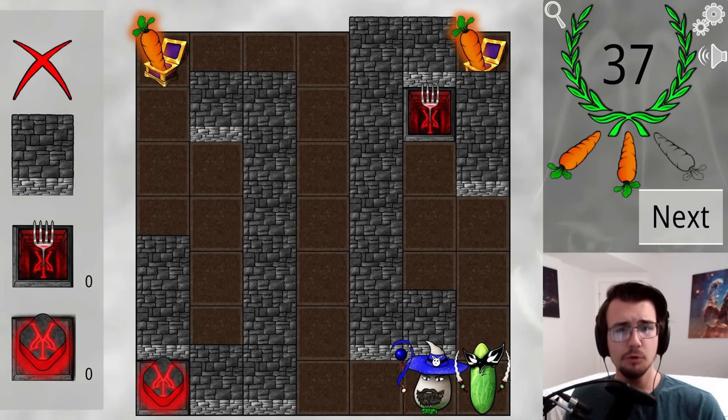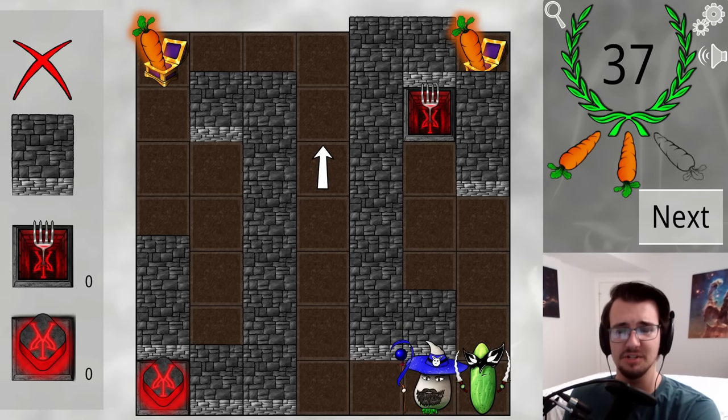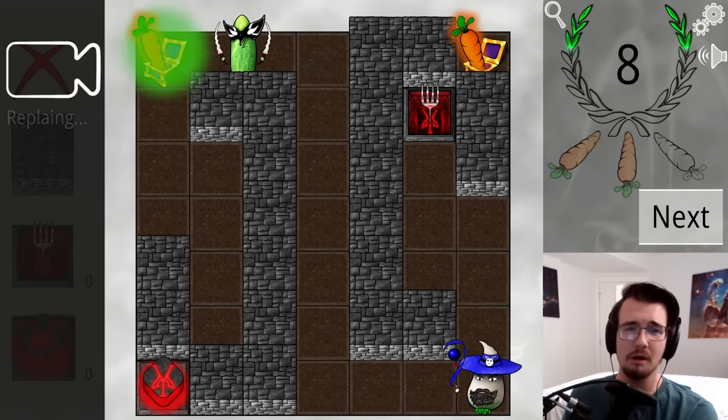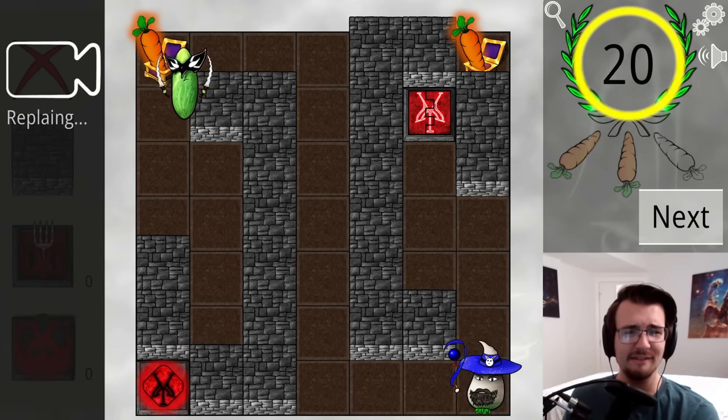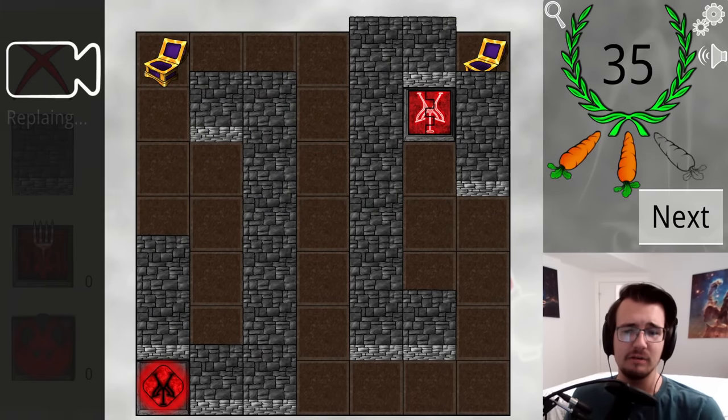Welcome back to VeggieQuest, where you get to design a puzzle with the goal of making these vegetables take as many turns as possible to solve it. We left off on this level where I was able to get a solution of 35 turns, but that only got me a two-carrot solution, and I want three.